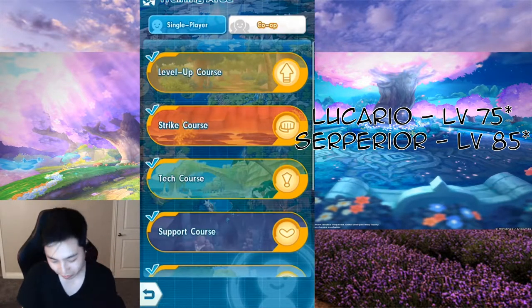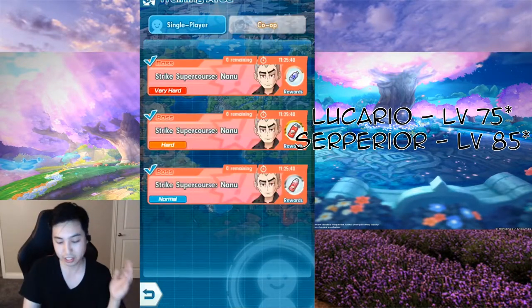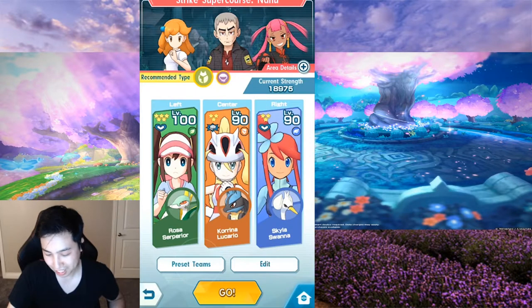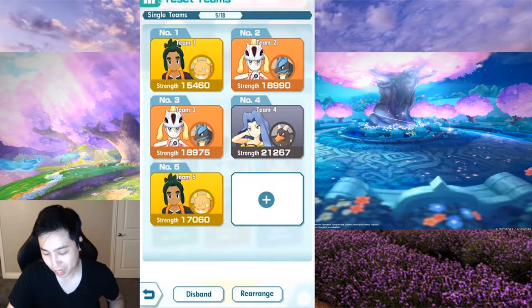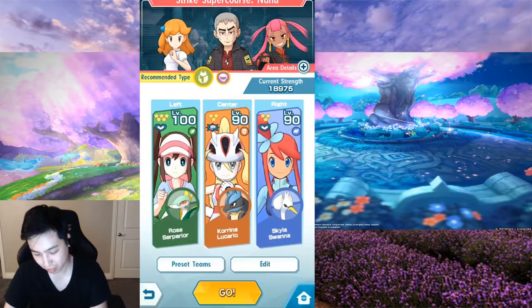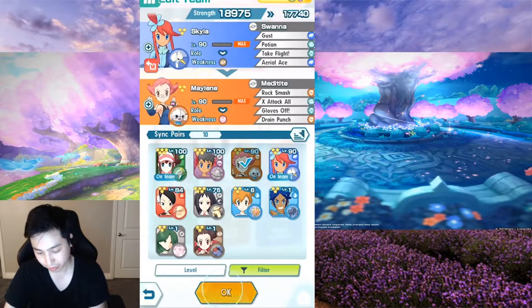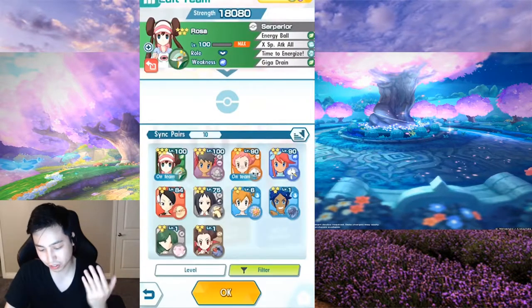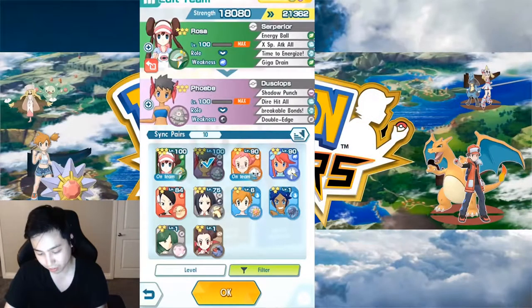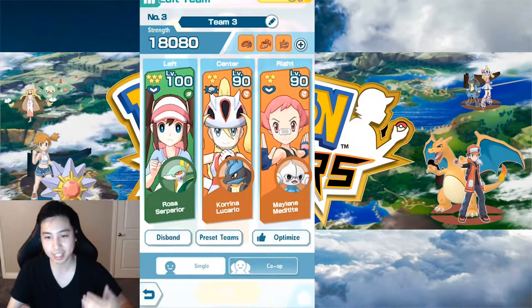One of the other strategies I like to use — it's even better if you have Maylene. I would run Maylene instead of Skyla, for example. And then you can run Churin or Dusclops. You just need a Pokémon for Energize so you can keep going ham in case you run out.